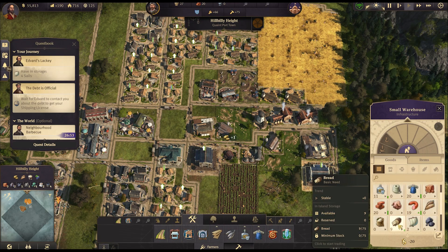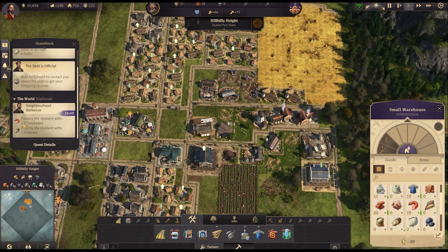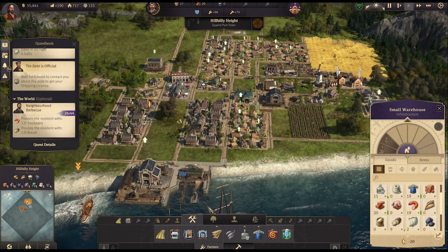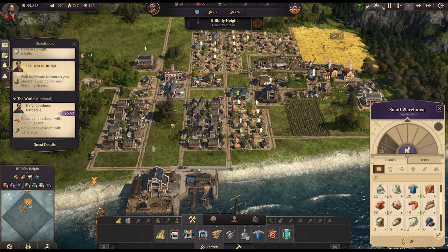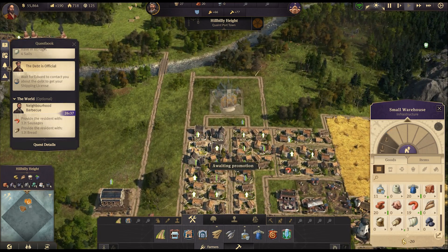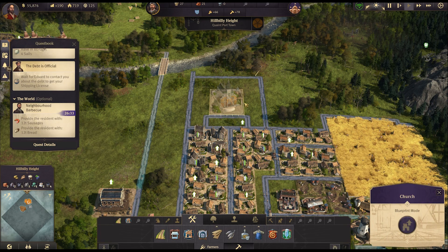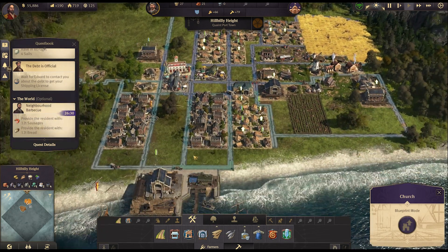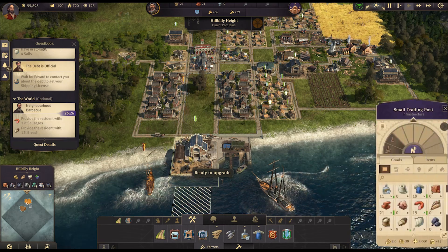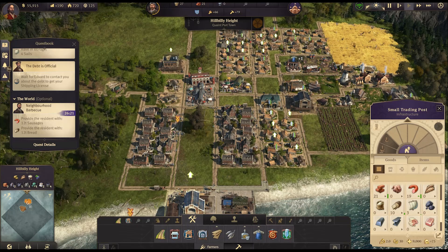So we don't actually need that new warehouse. We have 9 bread — we're close! And we should get there within the time limit. We have been recording for about an hour now so we do need to think about stopping soon. We could think about getting the church done which needed 25 bricks. Maybe when the church is done we'll wrap up — and we should do this barbecue quest and get the sails done because they're coming in.